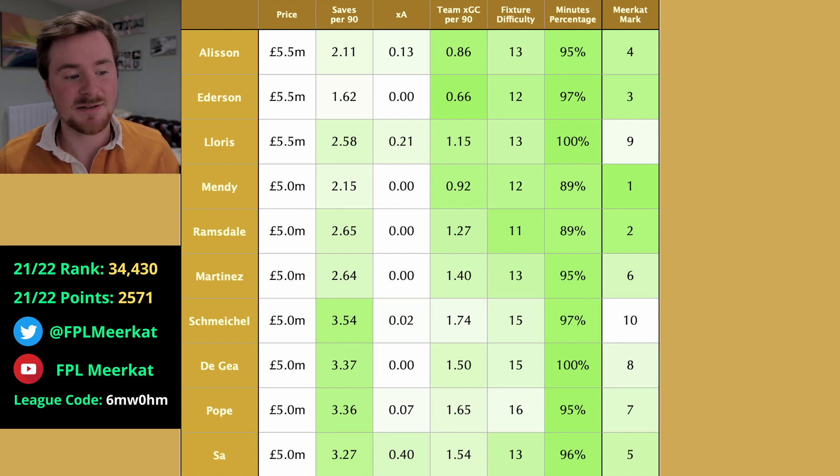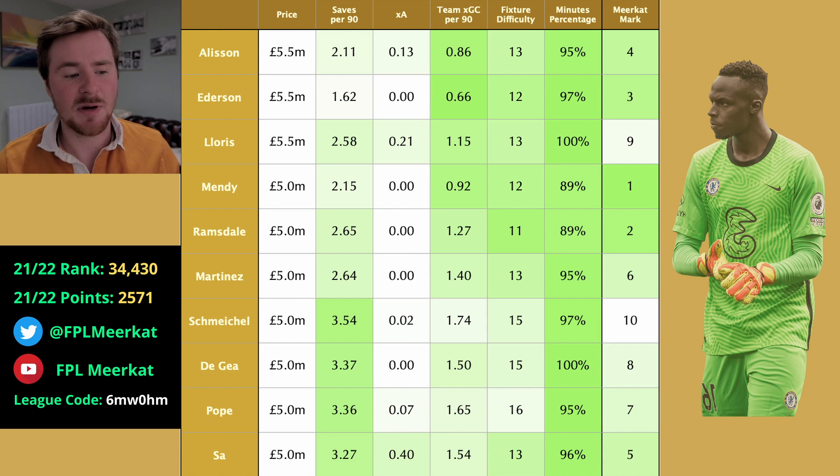So top of the list is Mendy. I think Edouard Mendy is the best choice — my own personal first choice given the statistics. He offers potential to get some save points. Their expected goals conceded per 90 was the third best in the league last season. Chelsea have just recently signed Koulibaly, who will really strengthen their defence. Some of the easiest fixtures as well, and we know he's going to play every game. And for £5 million, I think he's an absolute steal into the Chelsea defence.